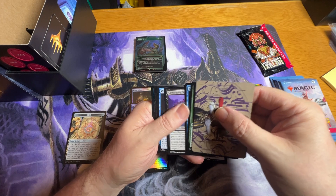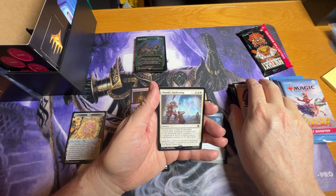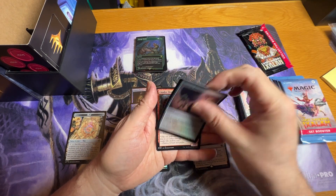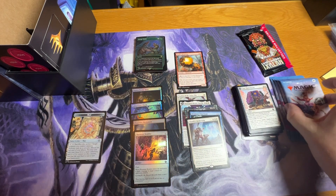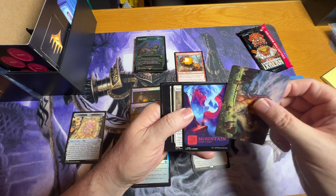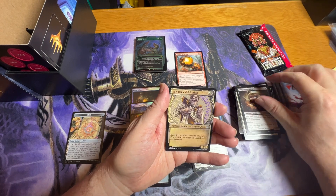Into the uncommons, and then our first rare is Awakening — I actually do have that one for sure. Then a common foil, and then we got a list hit of an elemental creature. I'd love to pull something like a Roaming Throne out of this — I can still use some of those.